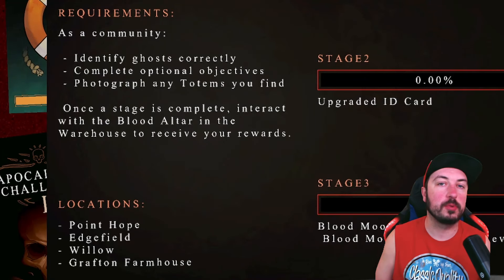If you're a new beginner player, some of the objectives are going to be really hard to complete, so don't worry too much about them. Get your camera unlocked - I think it's at level three - take photos of the altars, try to get the ghost correct, and leave. The good thing is if you die, you still get all the points toward the event; you do not have to survive.